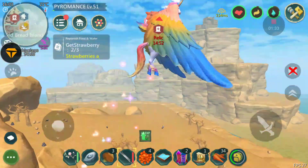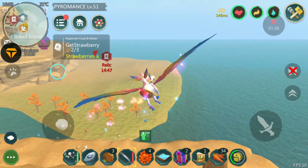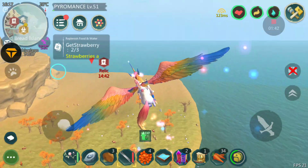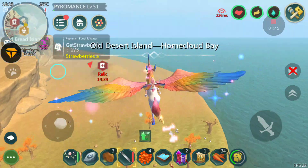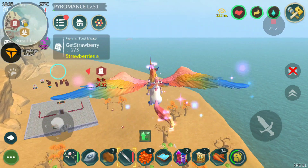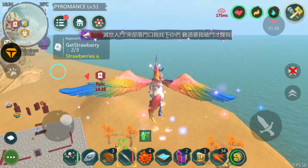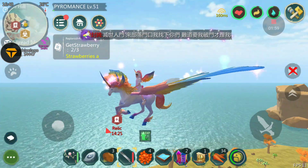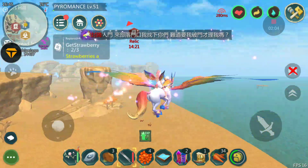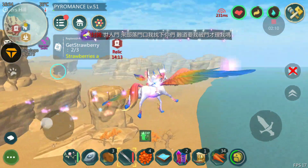That is pretty incredible guys. You have to understand that when you finally obtain this mount after such a long process — patience — because to get the flying unicorn you need to evolve your unicorn from level one to level two to level three using the evolution fruits that you obtain in the magic wheel. It takes a lot of fruits, a lot of money, and a lot of patience.